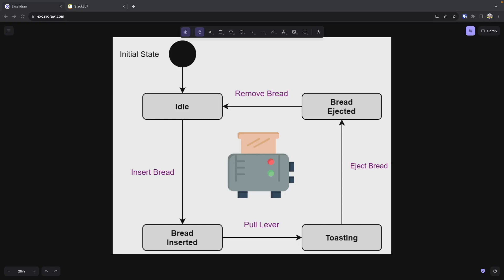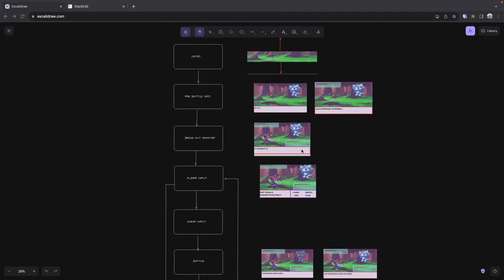One thing to know about state machines is there are a variety of types — some can be very simple, and some can be very complicated. For our battle scene, we're going to focus on a finite state machine. Basically all a finite state machine is, is a state machine that has a limited number of states already defined. Like the toaster example, this would be a finite state machine because we have a defined number of states and transitions, and that's all that is possible — it's really locked down. The finite state machine is really good for our battle sequence because we have a clear defined sequence we want to follow.